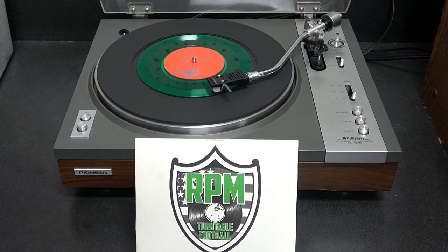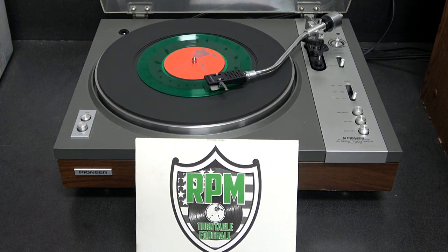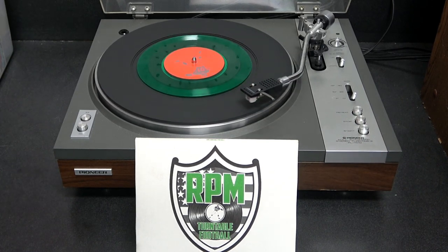Red team lines up in the I-formation. Smitty's trying to quiet the crowd — there's the snap — quick handoff to Trucker up the center — and he's drilled by Samson again! Ball's loose — it's recovered — Samson with another fumble recovery! It's a repeated track, so another fumble. You need to fire that running back!